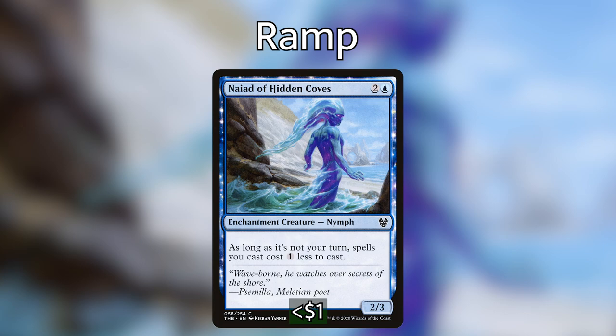Now that we've ramped our Commander out and she's sitting on the table, this is where we pivot into a draw-go type of deck. We draw a card for turn and we're most likely going to pass, waiting to see what our opponents do. So let's go over the instant spells in the deck, starting with the ones that draw us cards.